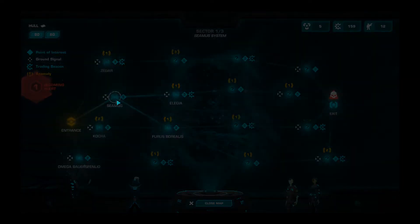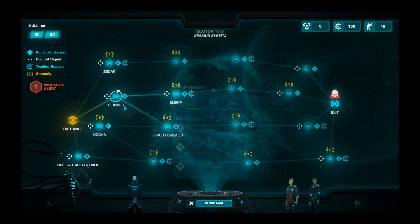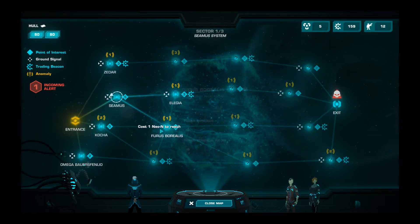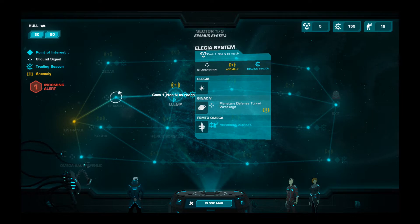Unfortunately we don't have an additional weapon, so what are you going to do? Let's go check out the star map. We're in Seamus, so we can go to Furus, Borealis, or Elysia. Elysia's got a planetary defense turret wreckage and a mercenary outpost, so I guess that means we could get scrap and mercenaries from that.